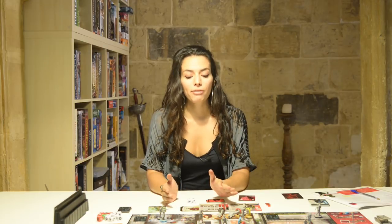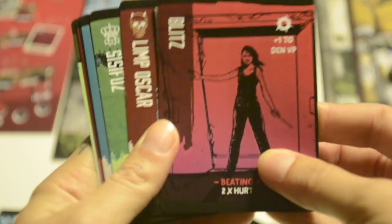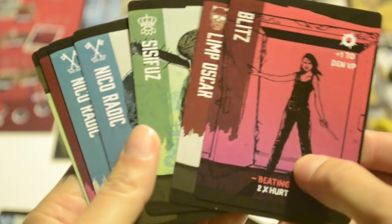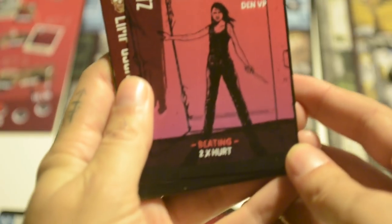Another option if you don't have matching vengeance cards is to use the blitz vengeance cards. You can use them with a den belonging to any gang, but only to score dens. Cleared dens give you one extra victory point with blitz cards, and you cannot use them together with other vengeance cards.